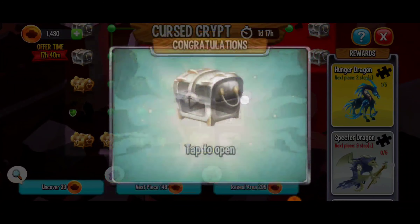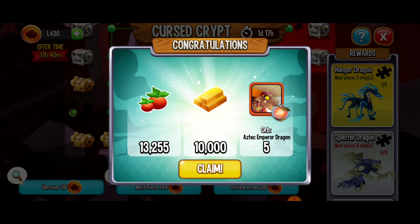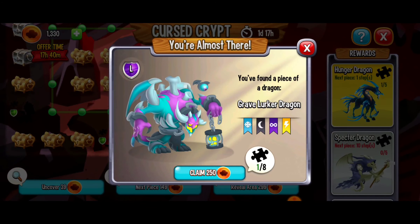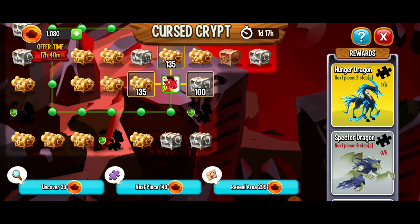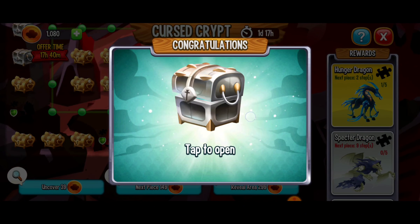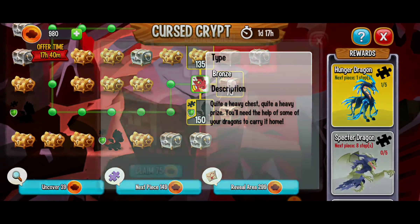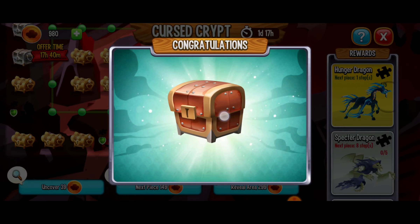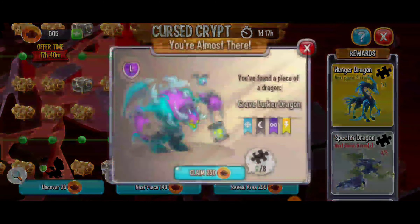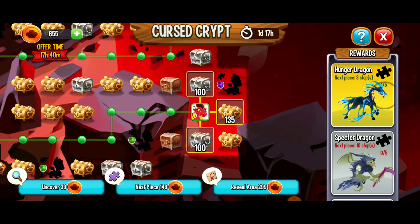I'm going for the silver chest next — beautiful — that gave us a bunch of resources. And next up, we have the second piece of the Grave Lurker Dragon! So we're crushing it there. Next thing we're going to do is go to the right — we have a silver chest, then right again with a bronze chest. Nice resources there, and here we've got the third piece for the Grave Lurker Dragon. Crushing it!